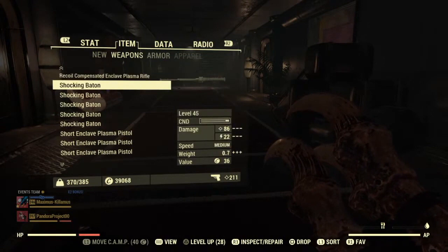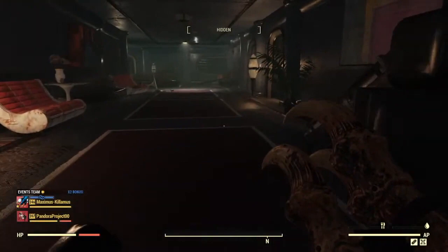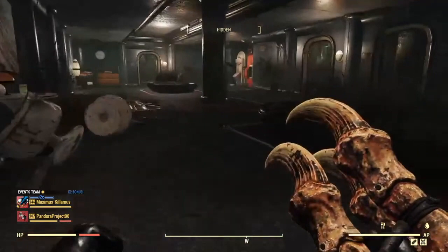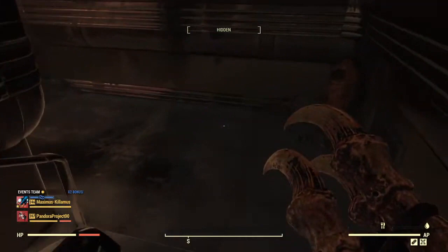You'll want to sneak through this next section — there are some more scorch, but you could take them out. I'm just sneaking because it's a lot faster than dealing with the enemy, though sometimes I can't resist depending on the creature. Go down this set of stairs twice into the water to this door. There's some more scorch in this area — again, I'm going to just sneak by them to save time. Go up to this next set of doors.